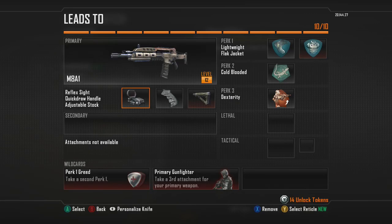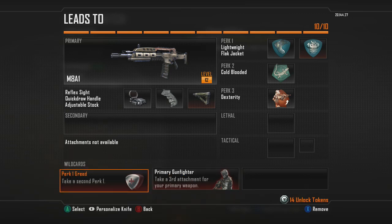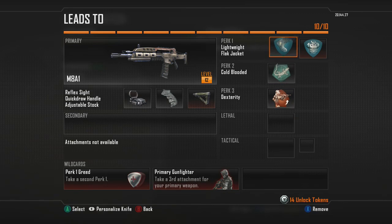Those are the three attachments I use, and obviously I'm using Primary Gunfighter to get that third attachment. As far as perks go, right now I'm running Perk 1 Greed with Lightweight and Flak Jacket. It's probably going to be Lightweight and Ghost once I unlock Ghost. I may try the Silencer because I think that's going to increase survivability quite a bit, but with the UAV spam they're almost not going to see you on the radar.